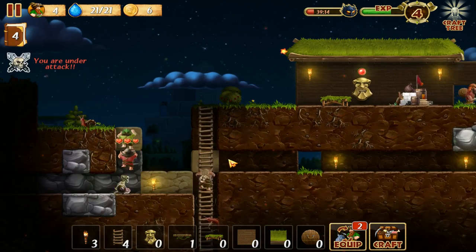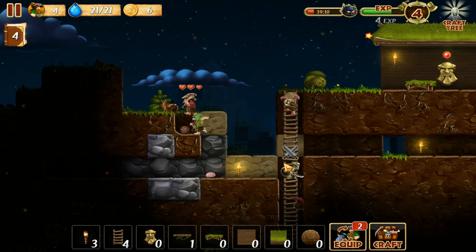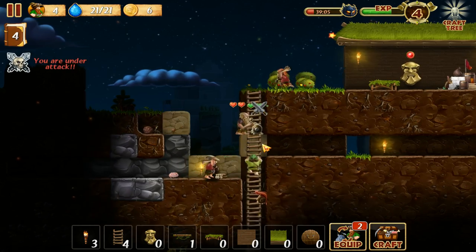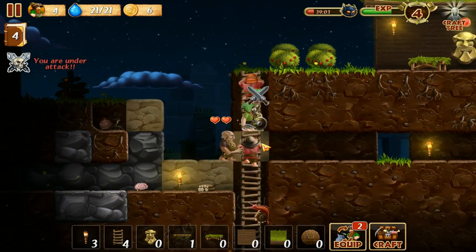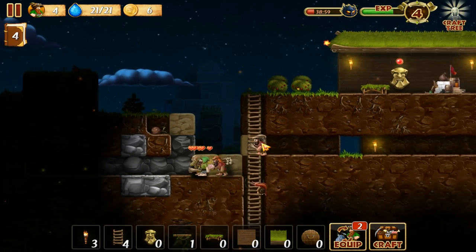I'll just put it down — I can always remove it. We have a skeleton. Can we please attack the skeleton and forget the rest? Don't fight on ladders — that's usually not recommended.